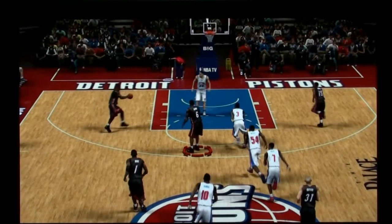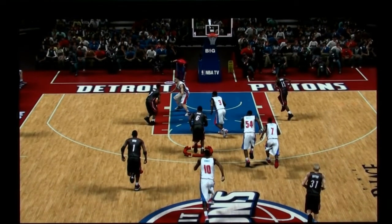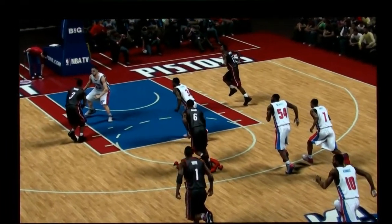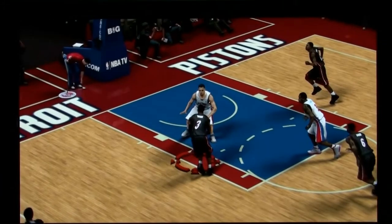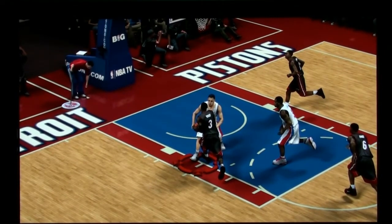LeBron passes it to Wade here, and I'll show you the dunking animations in 2K13. Wade's dunking animation pretty much starts right there — the game's already committed him to dunk. As you can see, Tayshaun Prince is in great position to defend, and you'll see here he goes up.